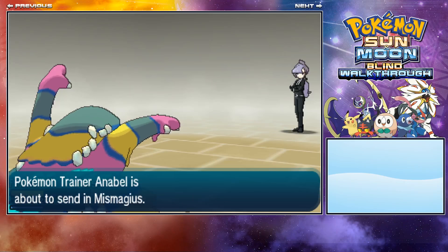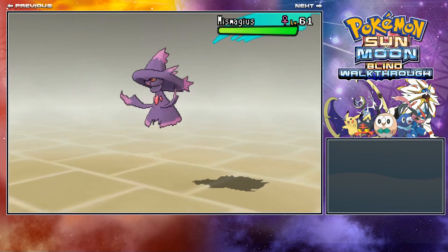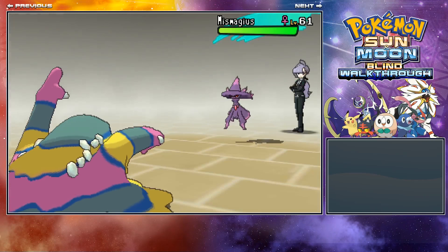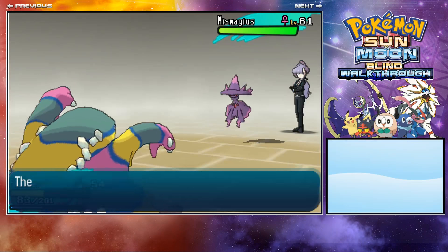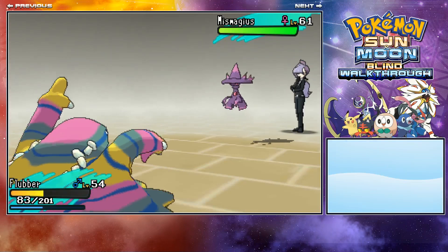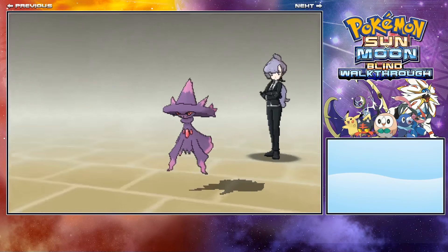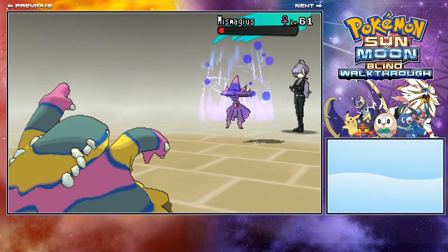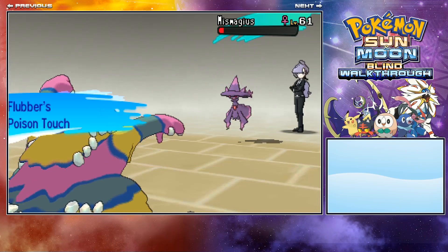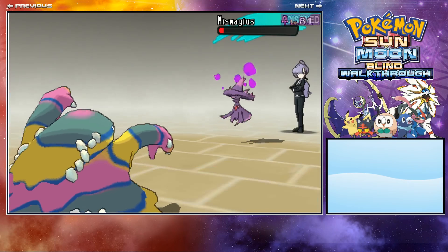If you already know what's happening in this battle and just want to get to the Pokemon, you can skip ahead. I'm just showing people what to do. Going for Crunch on the Mismagius — it's got Thunderbolt but I won't die to that. I get a Poison Touch from Muk, which is enough to take out the Mismagius.